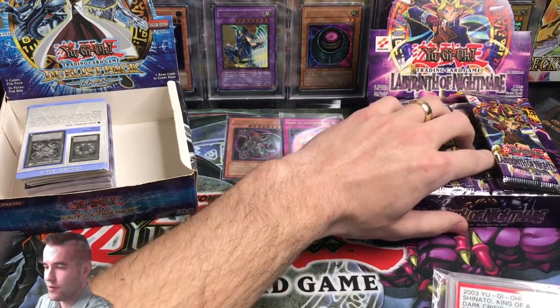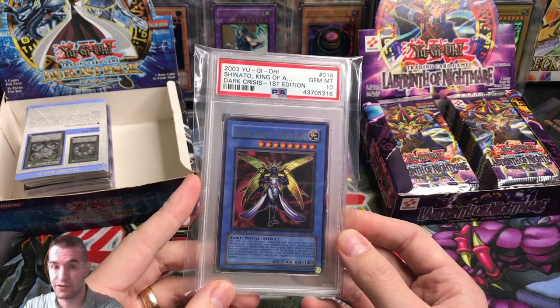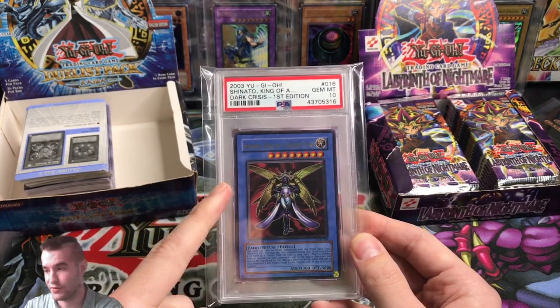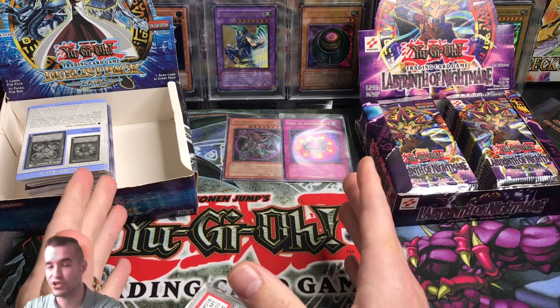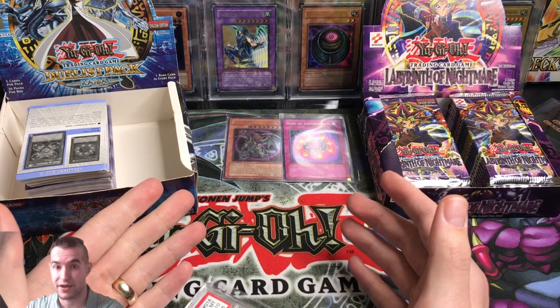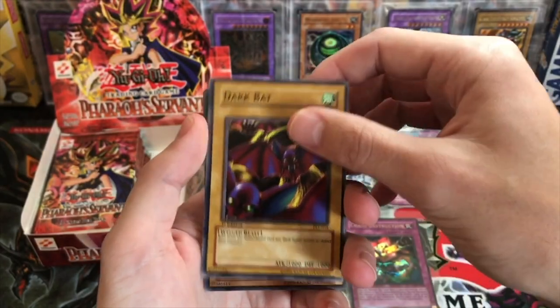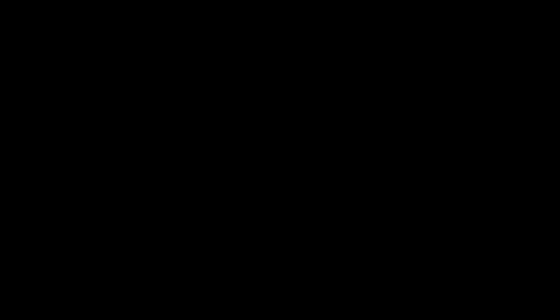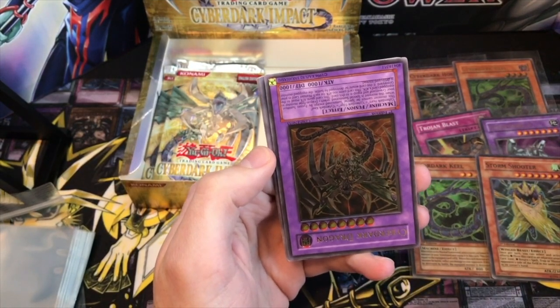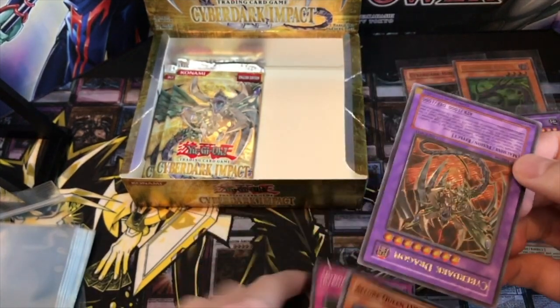That's just an insane mail day with so much good stuff. USPS actually said they delivered this but didn't until two days later, which was scary. Everything showed up in good shape, which was surprising. Finally we got 24 Labyrinth of Nightmare packs. Thank you to everyone who sold me stuff. If you guys are ready to see these openings, hit the like button, subscribe, and turn on the notifications.